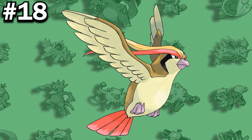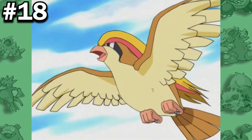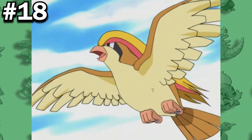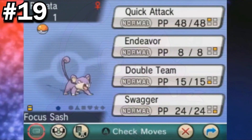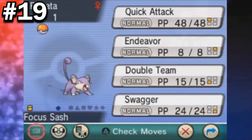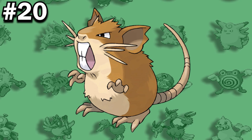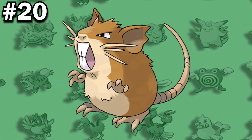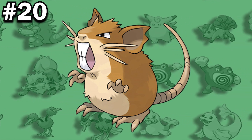Both Pidgeot's name in English and Japanese are a combination of the word 'pigeon' and 'jet,' which is a reference to its ability to reach great speeds. If you give the Focus Sash to a level 1 Rattata that knows Quick Attack and Endeavor, you can use that Rattata to defeat nearly any Pokemon you battle. Raticate is the only Pokemon that shares its national Pokedex number with the level at which it evolves from its pre-evolution.